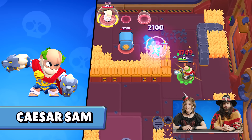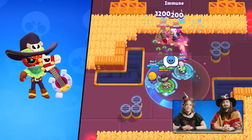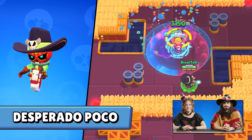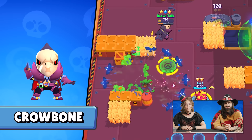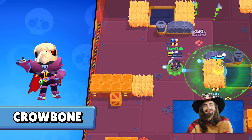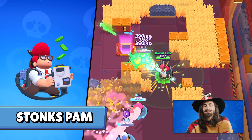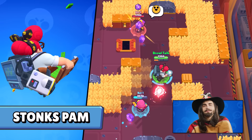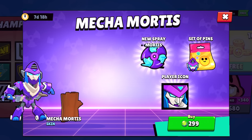Sam will get the Caesar Sam skin at the last tier of the Brawl Pass, and the first skin of the Brawl Pass is Desperado Falcon. Completing the Calamity Gang, we'll have Lawless Lola as the Power League skin and Crowborn for gems. We'll also be getting Moon Bunny Squeak for the Moon Festival in Asia, Stonkspan — it will make sense, I promise — and Mecha Mortis.